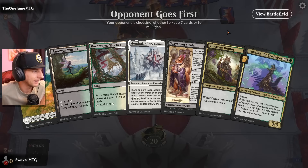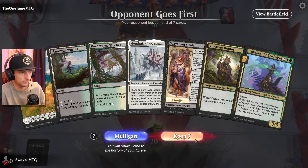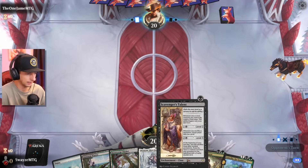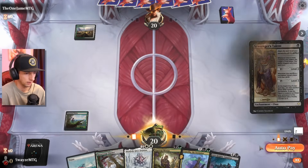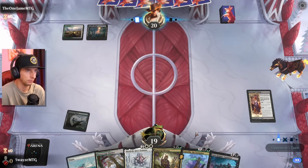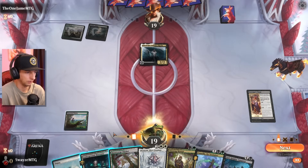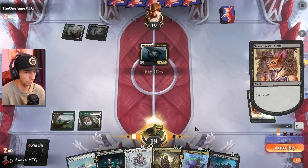Alright, today we're trying out this sacrifice build — pretty excited about it. Do some squirrel stuff, food token stuff. We're definitely keeping this hand; it's too good to pass up. We've got a little bit of pain land coming our way but hopefully that won't be a big deal. We found our Conquest — Conquest is the main piece here. We'll have to start trying to fill up the graveyard as soon as possible. Surveil one is good.